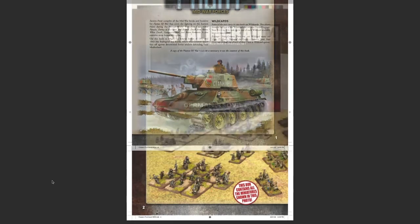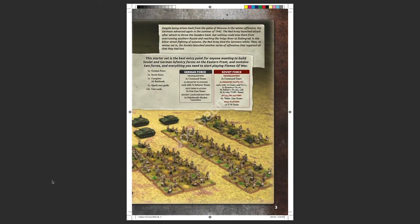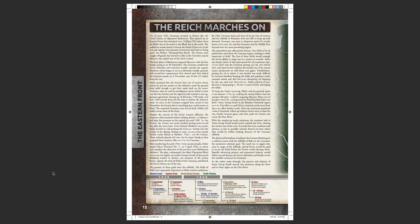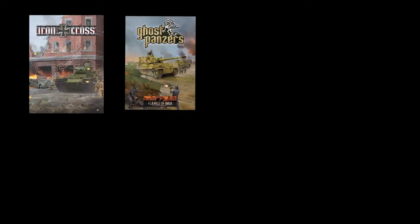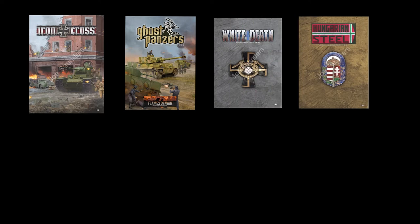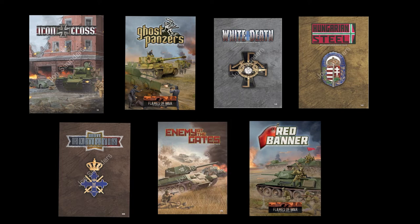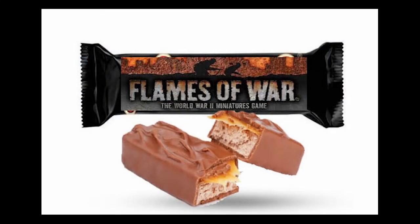Eastern Front Mid-War Forces is a huge book — 361 pages. Like most of the Mid-War books, it's also an anthology of the previous Mid-War offerings released earlier in 4th edition. Within it you'll find the previous content from Iron Cross, Ghost Panzers, White Death, Hungarian Steel, Brave Romania, Enemy at the Gates, and Red Banner — all collected together for convenience, with some awesome additions sprinkled throughout.